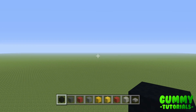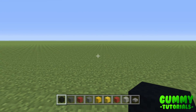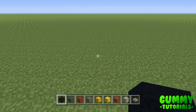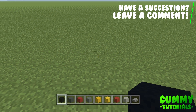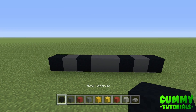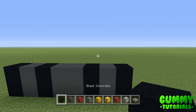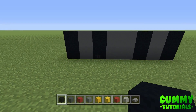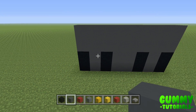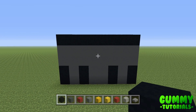Just like normal, we're going to start off by building the legs and work our way up from there. The legs are 12 tall and 8 wide. Find a nice empty space and we'll start with the first layer - each layer is 8 wide, there are 12 layers in total, and we're building left to right. Layer 1: black, grey, black, grey, grey, black, grey, black. Layer 2 is the exact same. Layers 3 and 4 are eight grey concrete each, and layer 5 is eight black concrete.